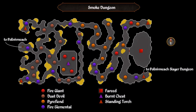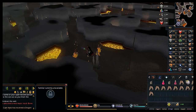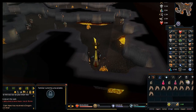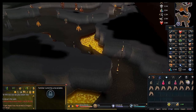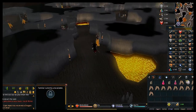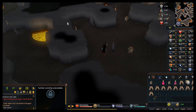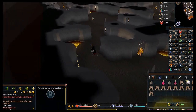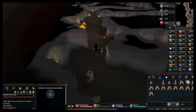In the smoke dungeon you have to worry about Fareed, the burnt chest, and the standing torches — triangular and square items on the map. In each corner is a torch you need to light before you can get the burnt chest, which gives a warm key to unlock the room Fareed is in. I start with the southwestern corner, then the northwestern corner. You have to light all four within five minutes or they start going out — all four must be lit simultaneously.